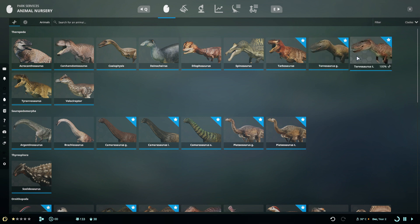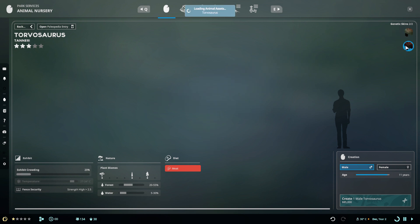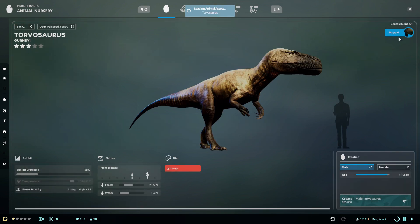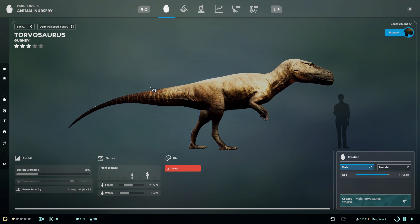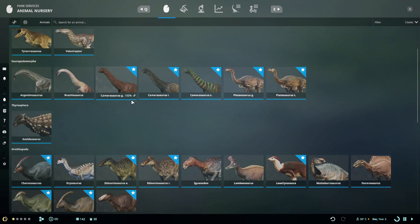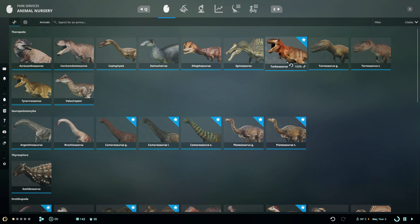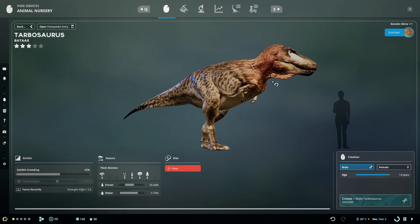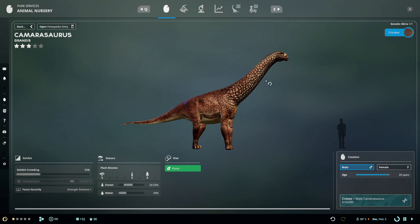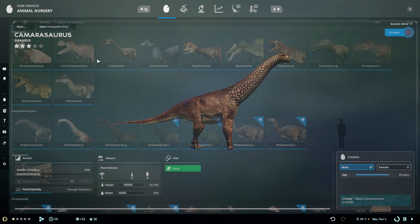There's two Torvasauruses now - that's quite cool. What's Torvasaurus G? Oh, they actually finally made Torvasaurus its own dinosaur! Yeah, because they had it like a separate thing to T-rex. That's quite cool - okay, so they basically split everything up.